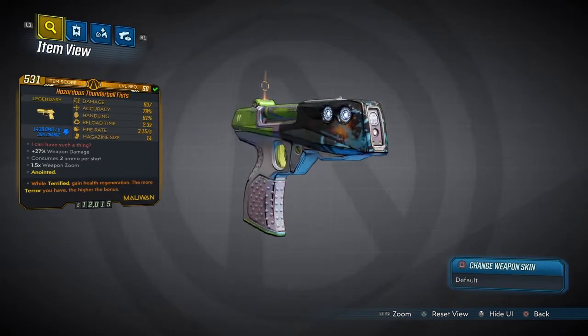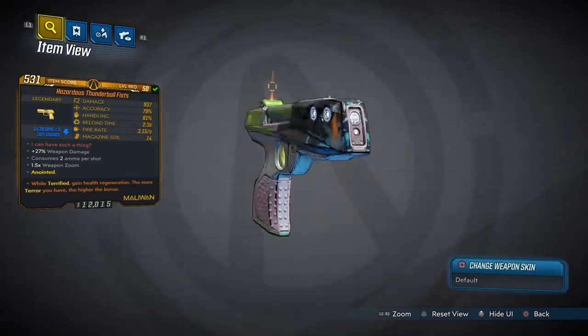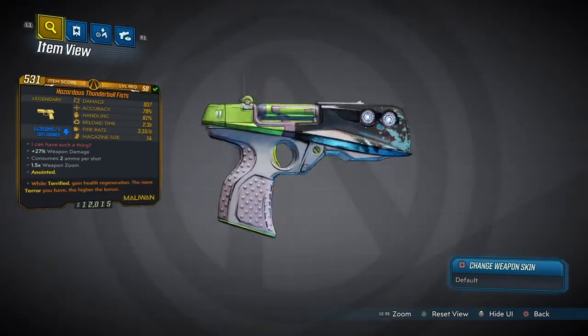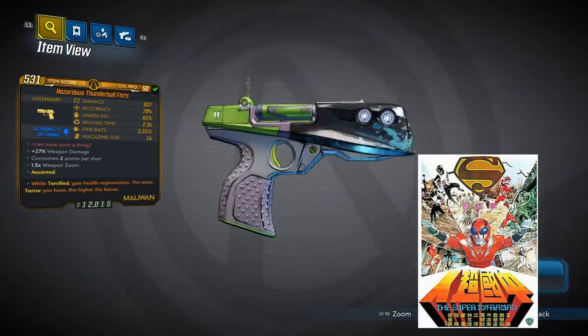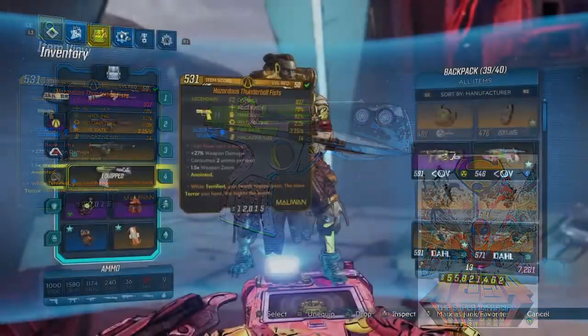We have the Hazardous Thunderball Fist. This is a Maliwan legendary weapon. It comes with the red text 'I can have such a thing,' which is actually a reference to Super Inframan, a 1975 Hong Kong science fiction film. Pretty cool, right?